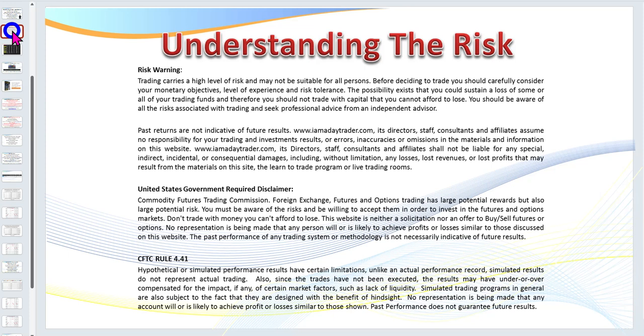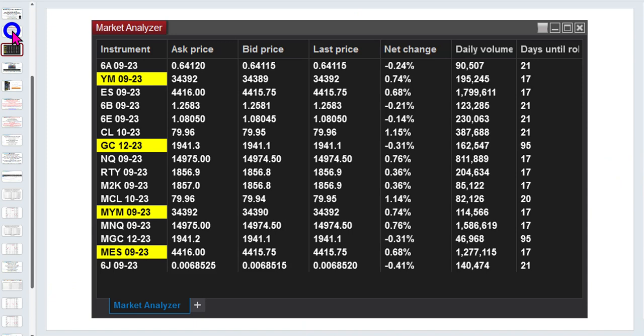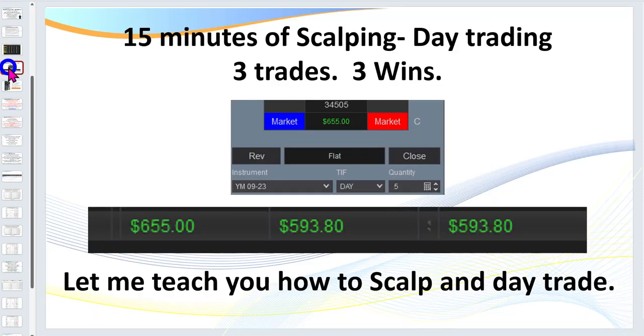I'm going to show you how to start on the micros. With the micros on the YM, you only need two hundred and fifty dollars to get started — it's a great spot to begin. I say to every client: start on a micro, earn your stripes, even if you've got five, ten, fifty, or a hundred thousand dollars, then jump up to the large contracts. We're looking for markets that have fifty to a hundred thousand contracts traded daily. The YM typically sees around 150 to 200 thousand contracts a day; the ES does 1.8 million. I run a live trading room as well as live coaching sessions for members each week.